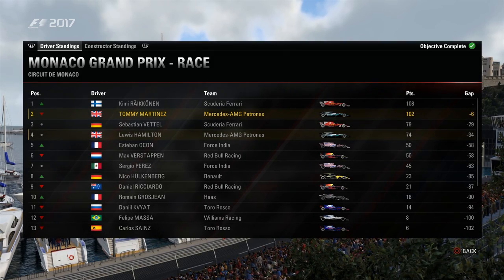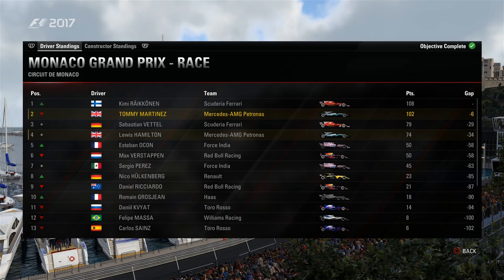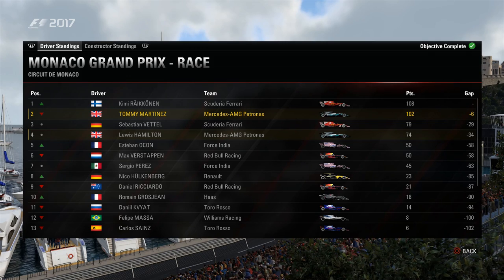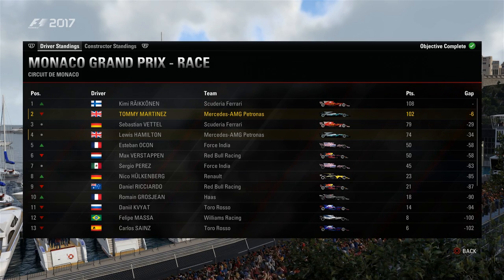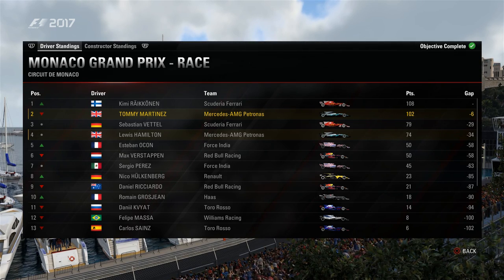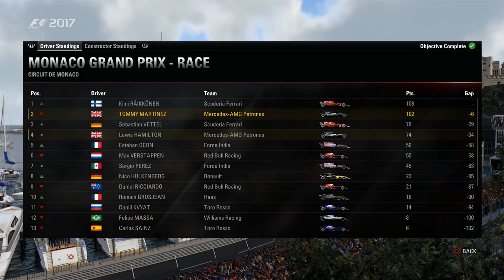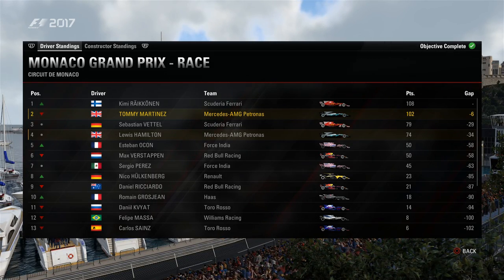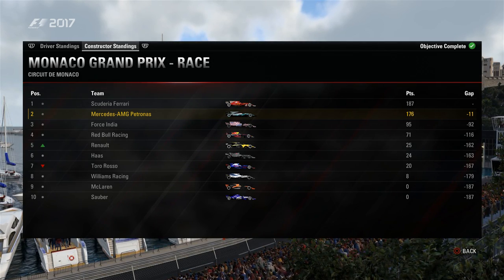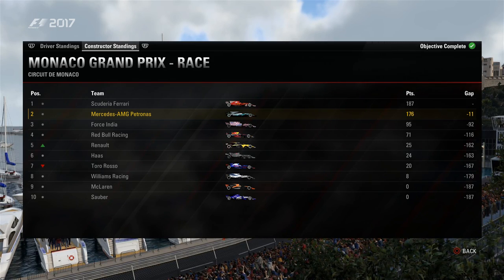In the drivers' standings, Räikkönen now leads by six points and I've dropped to second place. Vettel is third, Hamilton fourth — both Vettel and Hamilton took a real sucker punch this race, losing a lot of points to myself and Räikkönen. A few races in, it's starting to break up: a battle for first, a battle for third, and an almighty battle for fifth between Force India and Red Bull. In the constructors we've dropped a little further behind but still holding second place behind Ferrari.